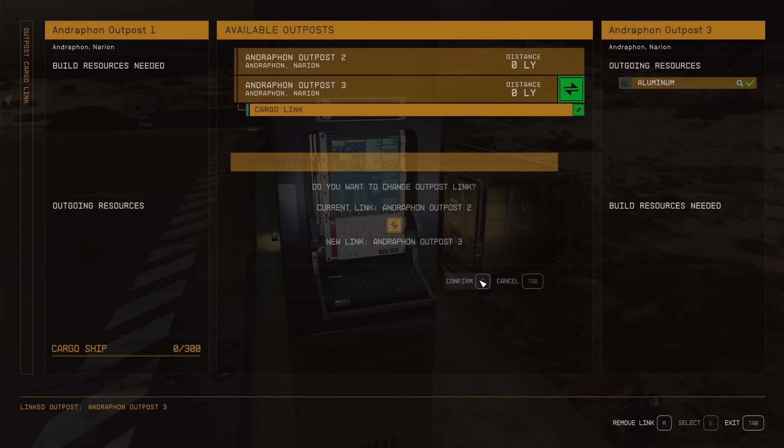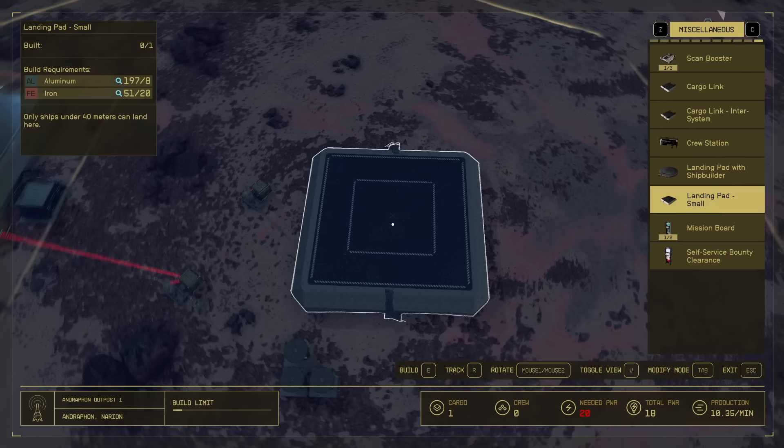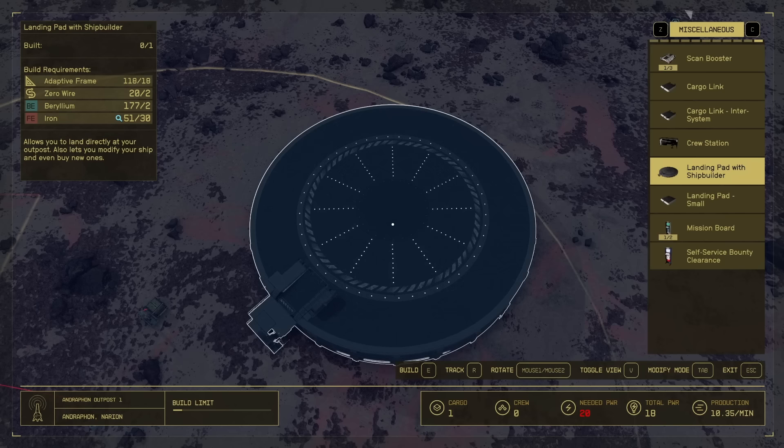If you're bringing resources across star systems, you'll need to use the inter-system cargo link, which uses fuel to run. Speaking of spaceships, I recommend building a dedicated landing pad for your ship so that you're not running back and forth. If you have a particularly large ship, you'll need the landing pad with the ship builder attached, which is also where you can make adjustments to your ship.